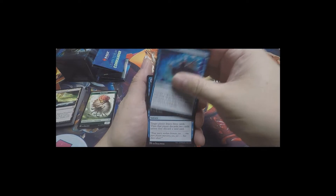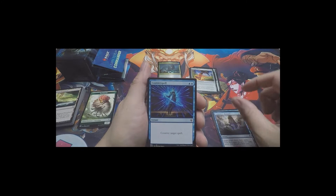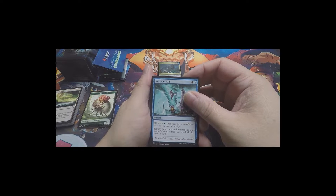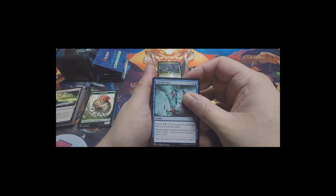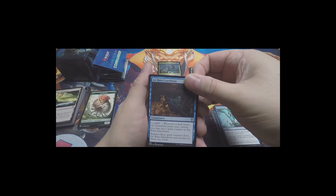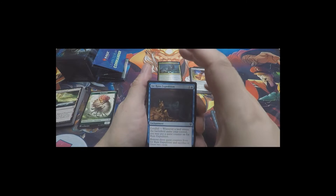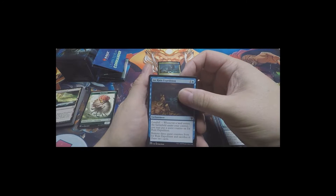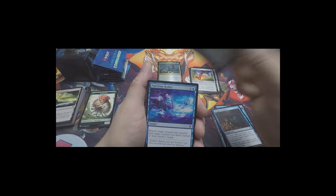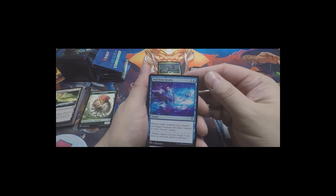Arcane Denial - a reprint. Compulsive Research - draw three cards, discard two unless you discard a land. The classic Counterspell. Fact or Fiction. Into the Roil - one and a blue, kicker one and a blue, return target non-land permanent to its owner's hand; if the spell is kicked, draw a card. Not bad - card draw is a big effect for this deck. Ior Ruin Expedition with Landfall: whenever a land enters the battlefield under your control you may put a quest counter on it; remove three quest counters and sacrifice it to draw two cards. Peel from Reality - return target creature you control and target creature you don't control to their owner's hands.